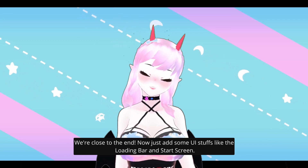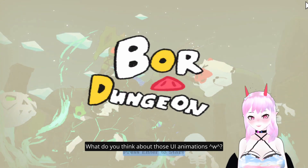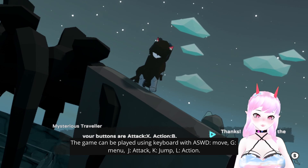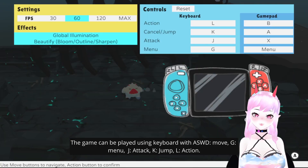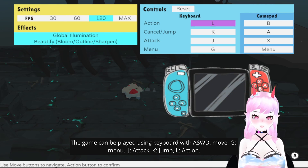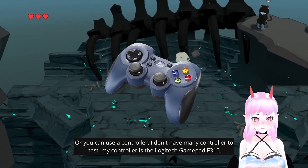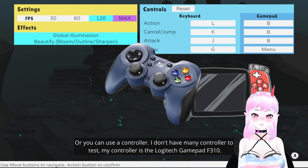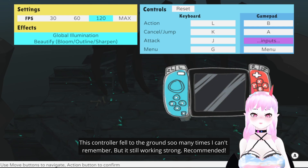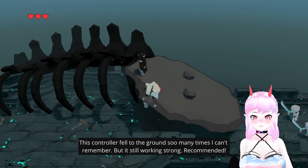We're close to the end. Now just add some UI stuff like the loading bar and start screen. What do you think about those UI animations? The game can be played using keyboard with ASWD for movement, G for menu, J for attack, K for jump, and L for action. Or you can use a controller. My controller is the Logitech Gamepad F310 — it's fallen to the rails so many times I can't remember, but it's still working strong. Recommended.